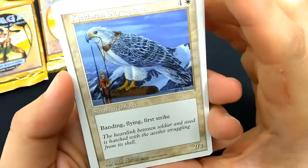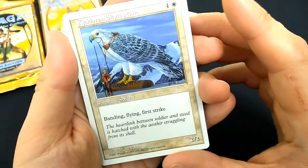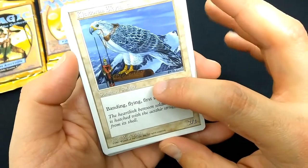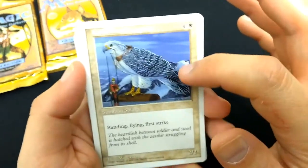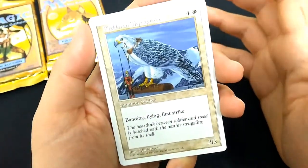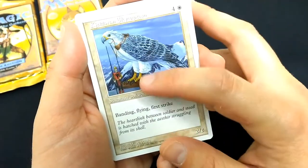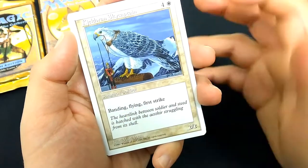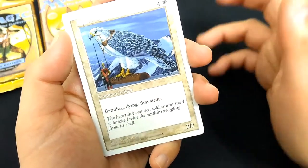The glue is still strong 20 years later. Okay, Kjeldoran Sky Captain. Four and a white. Two-two. Summon Soldier. Art by Mark Poole. Classic border, white border, because this is a reprint core set. Summon Soldier has been simplified since then. Banding, flying, first strike — for a tiny little creature, you get a lot of abilities. First strike and flying is cool. Banding is also cool if you can wrap your head around it — it's kind of complex. You can combine creatures together, sort of.